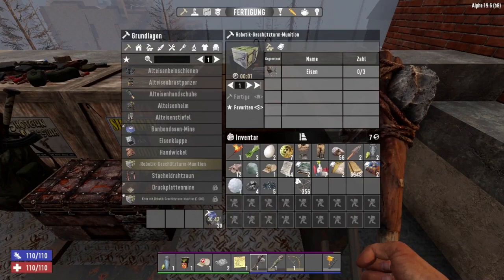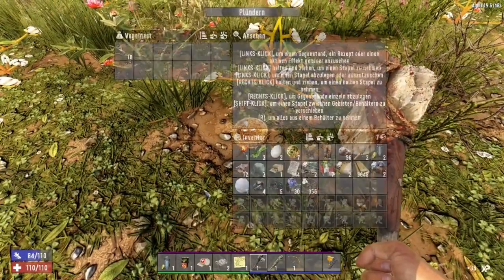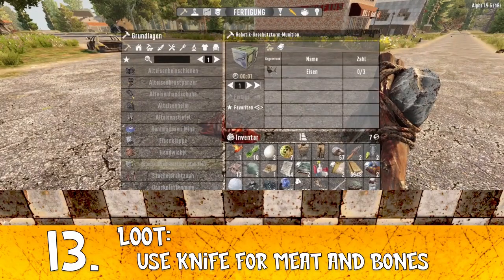Tip number 12: bird nests. You can find bird nests practically everywhere. They give you feathers and eggs, and after finding them you can scrap them for more feathers and eggs. But they don't respawn, so collect them when you see them.